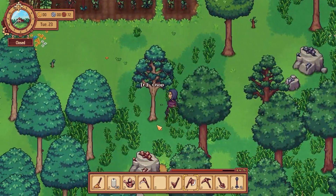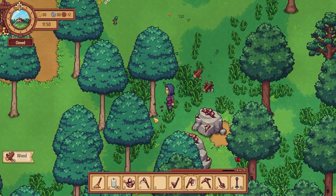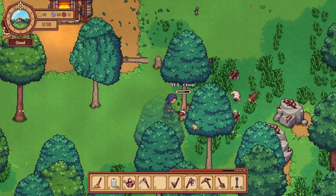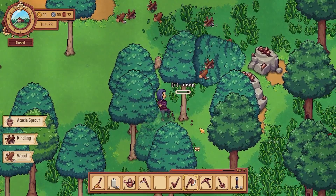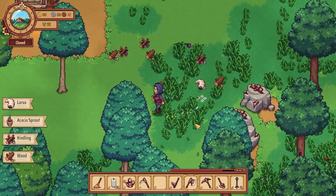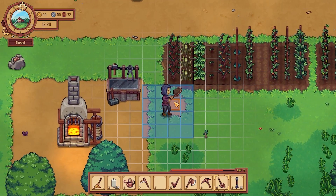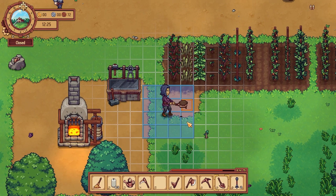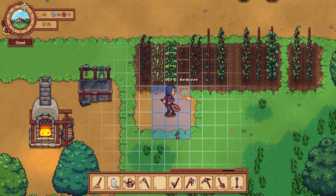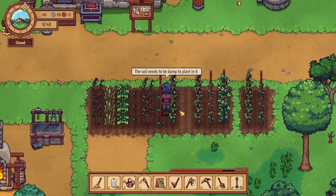I'm going to cut down some trees here, clear out some space. I don't really know how much stuff I got, so let's plant the three lettuce seeds first here. Soil needs to be damp first — water that.